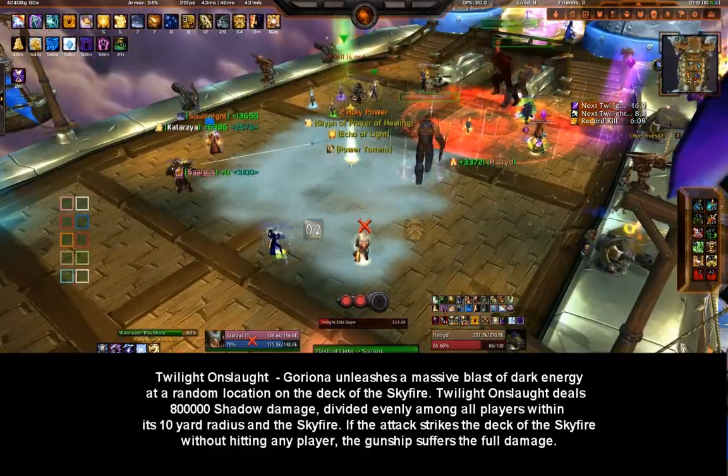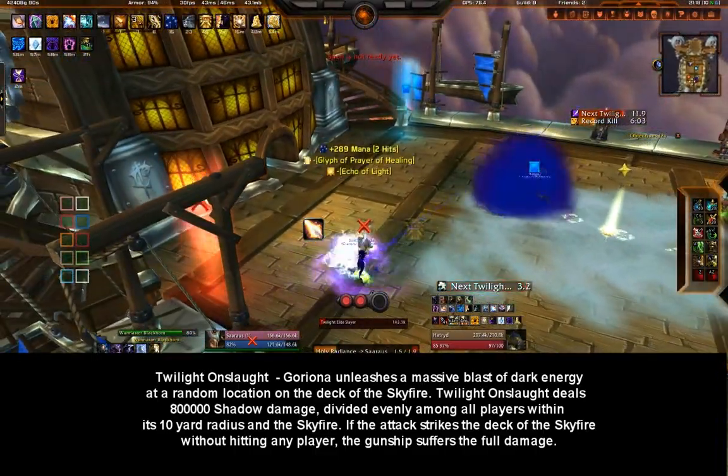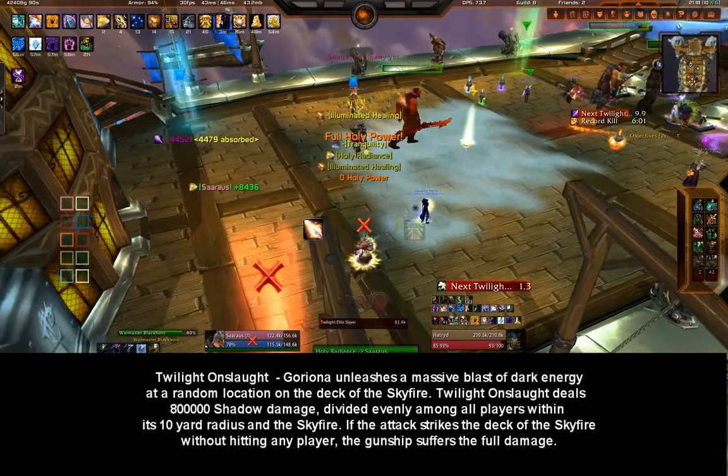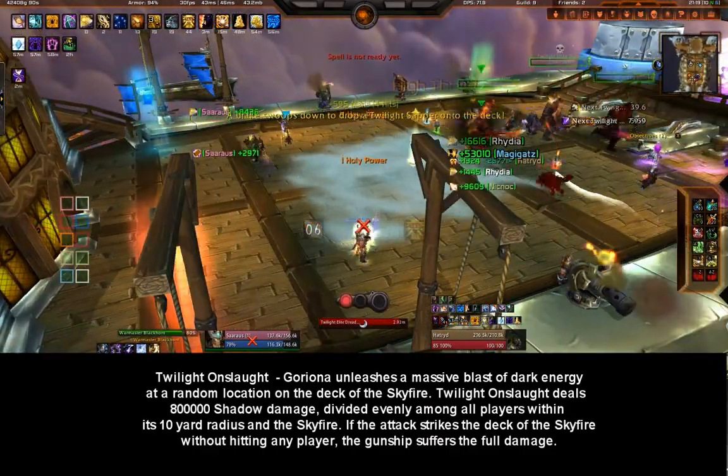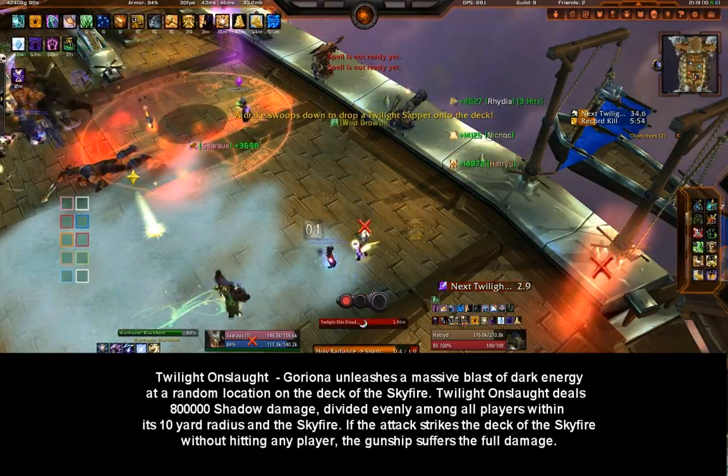Twilight Onslaught: Goriona unleashes a massive blast of dark energy at a random location on the deck of the Sky Fire. It deals a very high amount of shadow damage divided evenly among all players within its ten-yard radius. If the attack strikes the deck without hitting any player, the gunship will suffer the full effect.